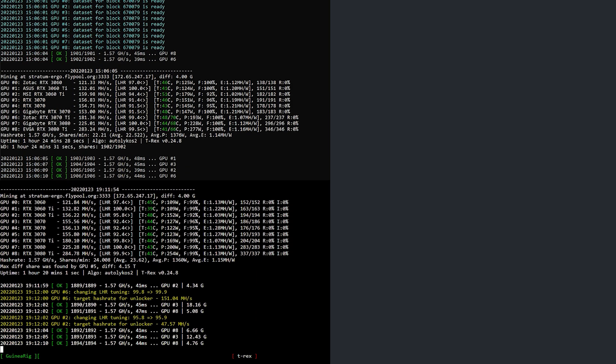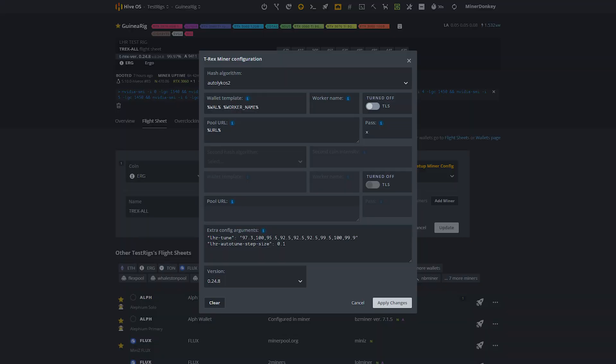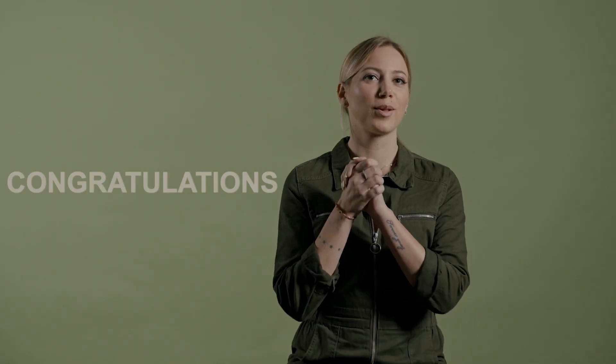Now let's have a quick look at some of the extra arguments you'll need in HiveOS to set it up. Here you can see how to set the LHR tool and the auto stepping size — please note that LHR tool values are highly driver dependent. And here you can see how to fire off an Nvidia SMI command, or multiple, as you can see in the blue line underneath. Simply click run — done. Congratulations: if you have reached this point it means you haven't skipped on to the ending.